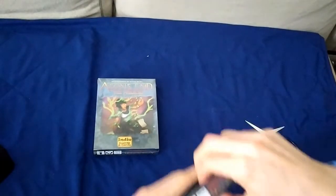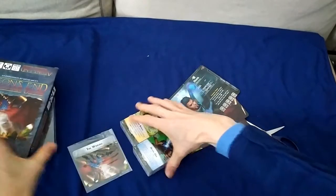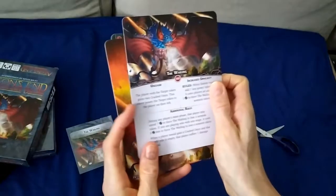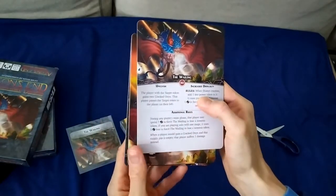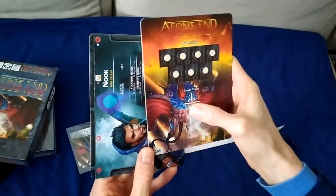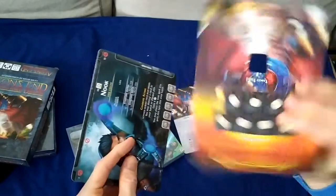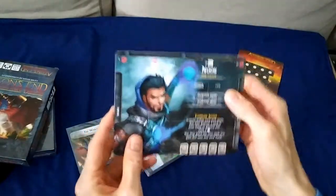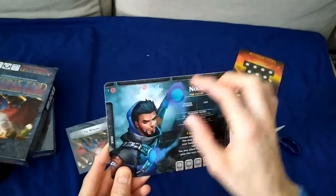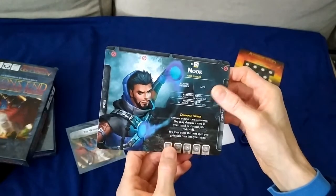So we're opening Shattered Dreams here. First we have the nemesis: The Wailing, difficulty six. The unleash effect — the player with the target token gets two cracked onyx, then that player passes the target token to the player on their left. There's the target token, pretty good thickness. Then we have power tokens — those can maybe be replaced by dice. And then we have Nuke, which looks very unique: three closed breaches and only one open. You may destroy a card in your hand or discard pile to gain four ether, and you may place the next spell you gain this turn into your hand.